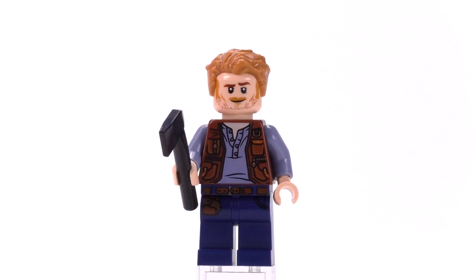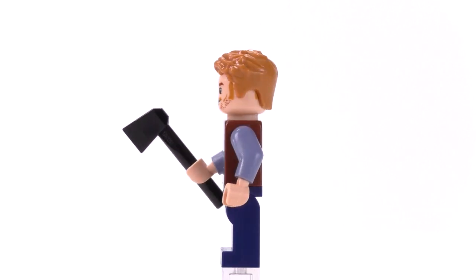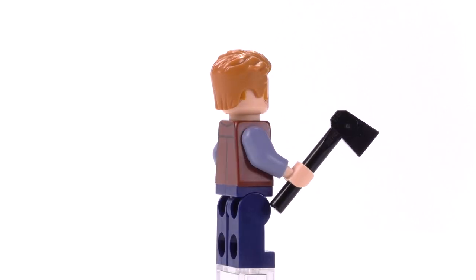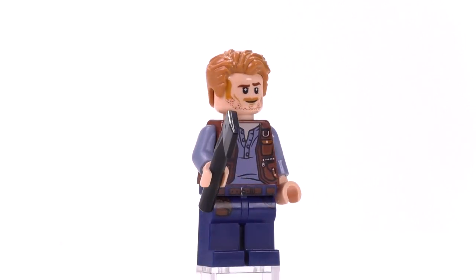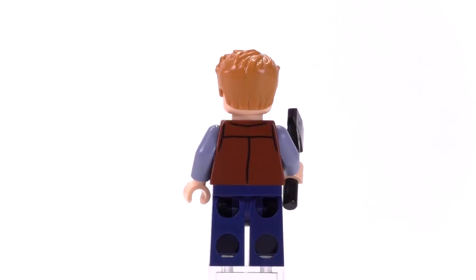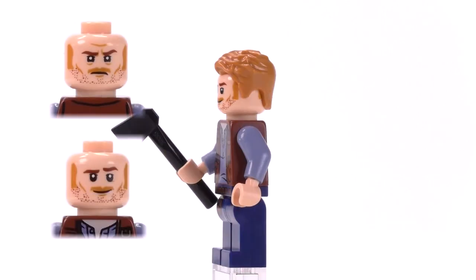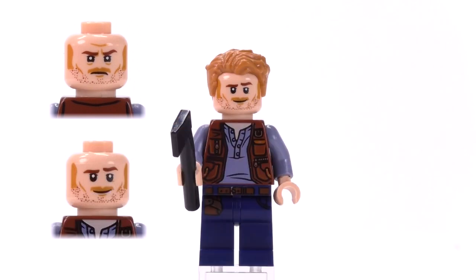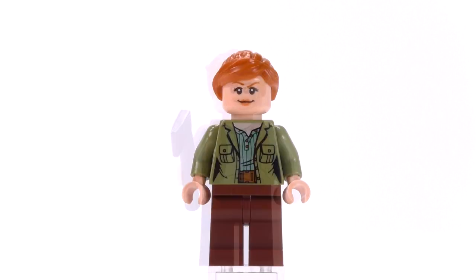This is Owen — he's in most of the Jurassic World sets and the print for him here is pretty standard. This version of Owen comes in about four other sets, so he's very common. The expressions on his face are certainly a better update compared to the first version of this character from the last wave of Jurassic World sets.